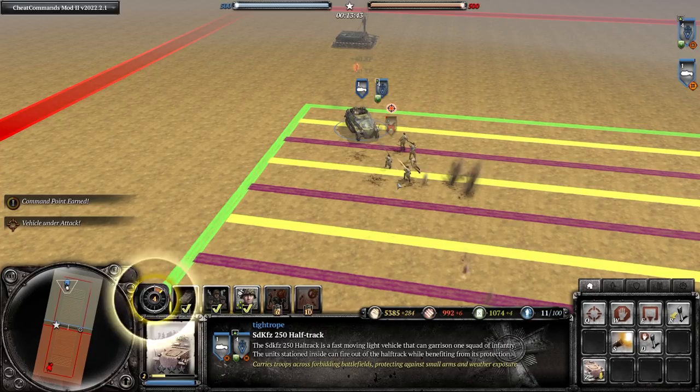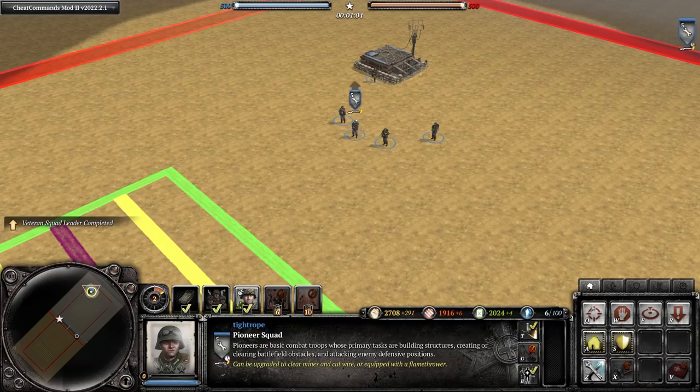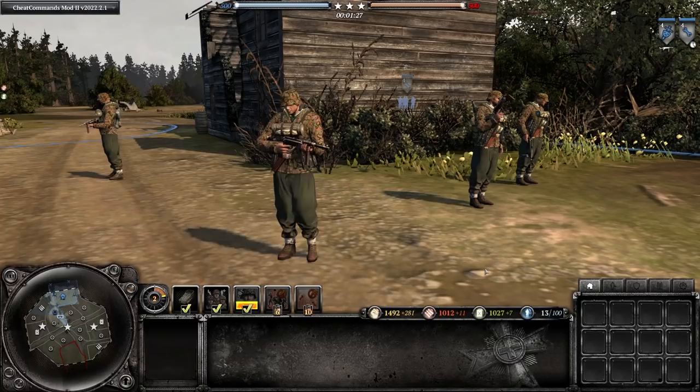The veteran squad leader upgrade for pioneers allows them to have an extra model, and given that you went for two pioneers early, this helps keep them relevant in the mid game. After you've built your pack, call in stormtroopers or build some Panzer Grenadiers, build your med bunker, and take up to battle phase two.